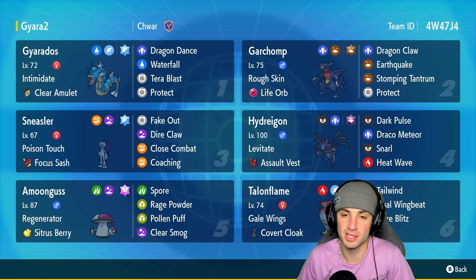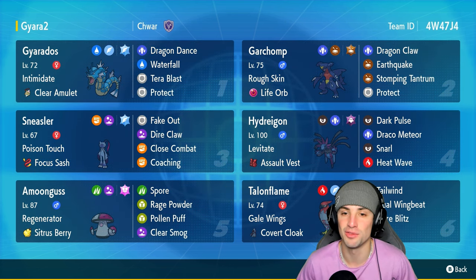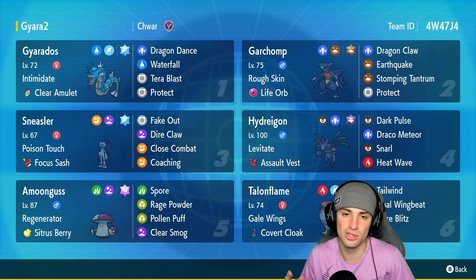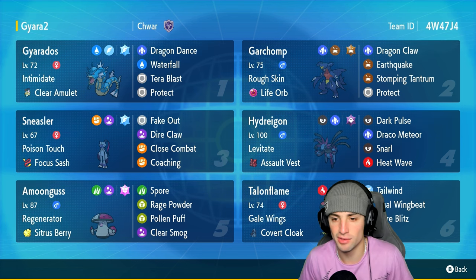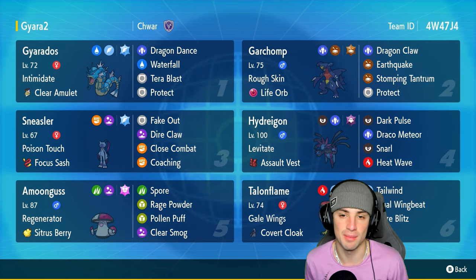I haven't used this Pokémon in a while and I absolutely love it. It's got Levitate, it's got Assault Vest as its item, rocking out with the Ghost Tera type with Dark Pulse, Draco Meteor, Snarl, and Heat Wave. It has two very good STAB moves, Snarl for Special Attack drops — it actually does decent damage due to its STAB typing — and Heat Wave for coverage. Another Dragon type on today's team is Garchomp, not just any Garchomp — Life Orb Garchomp.